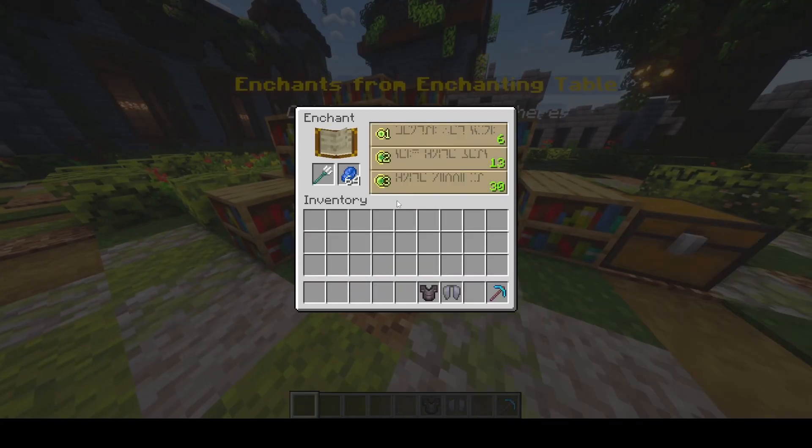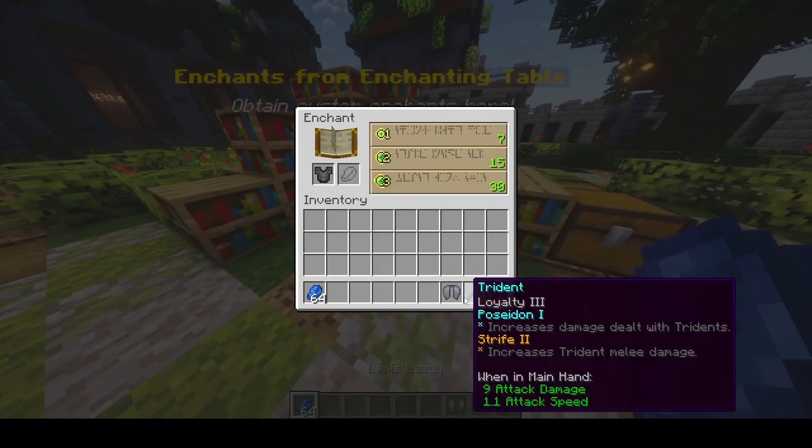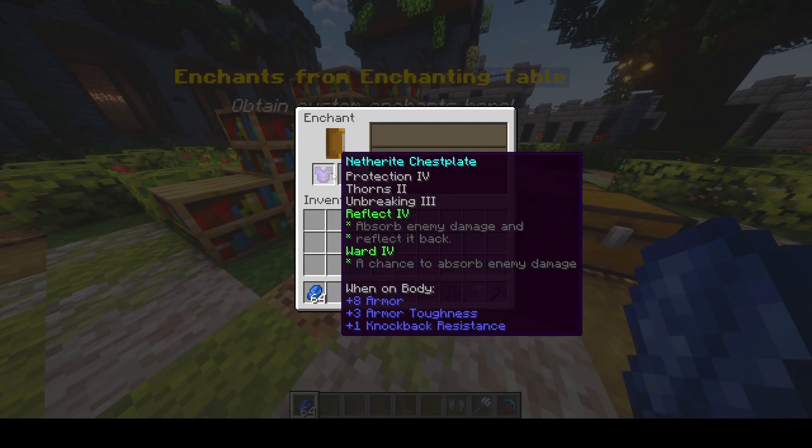Let's go see the Trident. It has a ton of custom enchantments as well — you can see Poseidon 1, which increases damage dealt with Tridents, and Strife 2, which increases Trident melee damage. Let's go over to the netherite chestplate. We got two custom enchantments: one that absorbs enemy damage and reflects it back — that's Reflect — and Ward, which gives a chance to absorb enemy damage as well.